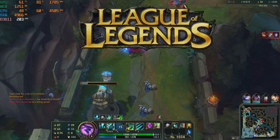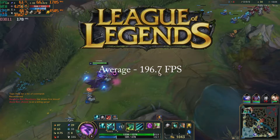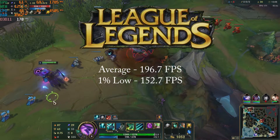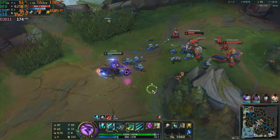League of Legends on the very high preset got an average of 196.7 fps and a 1% low of 152.7 fps. The GT 1030 had no issues playing this game.